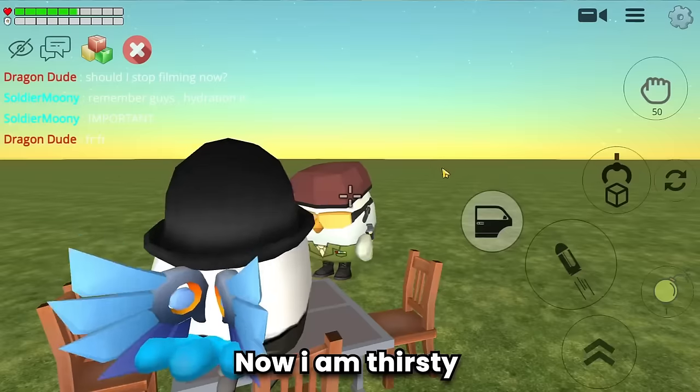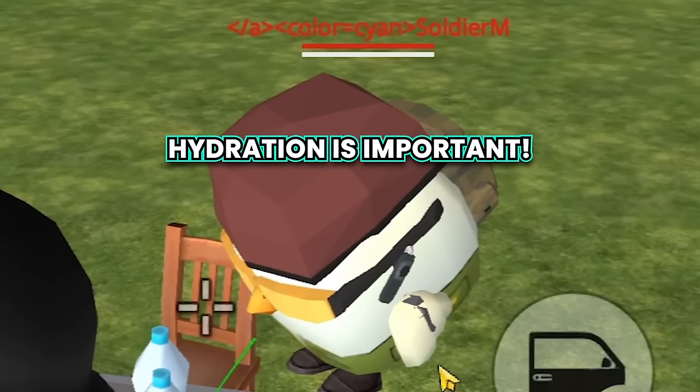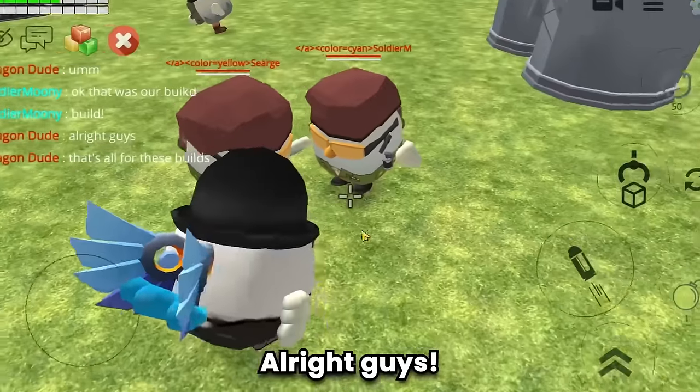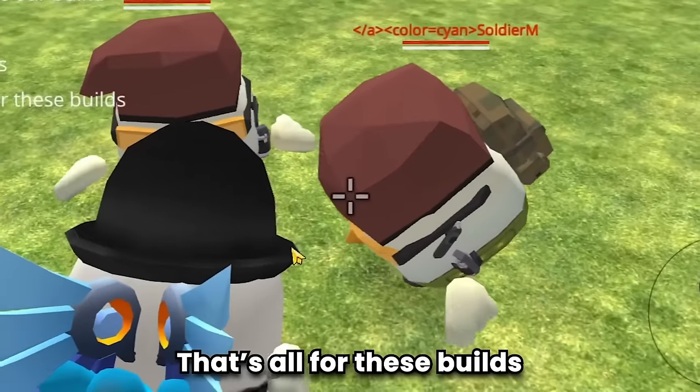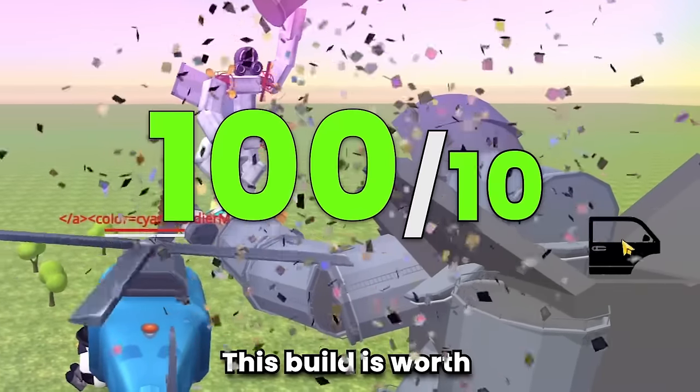He can also keep little babies like us inside him. After going up and down from the juggernaut I'm now thirsty. Remember guys — hydration is important! This build is worth 100 out of 10.